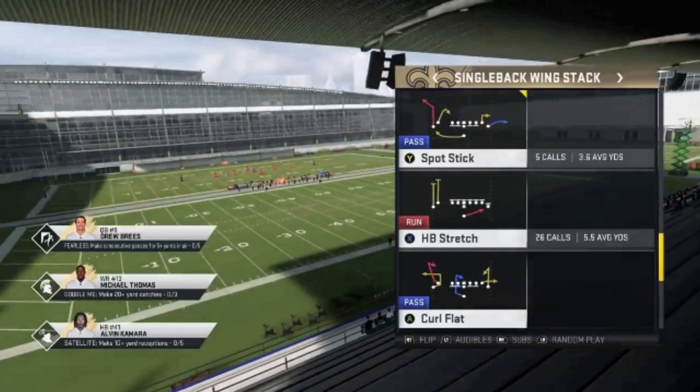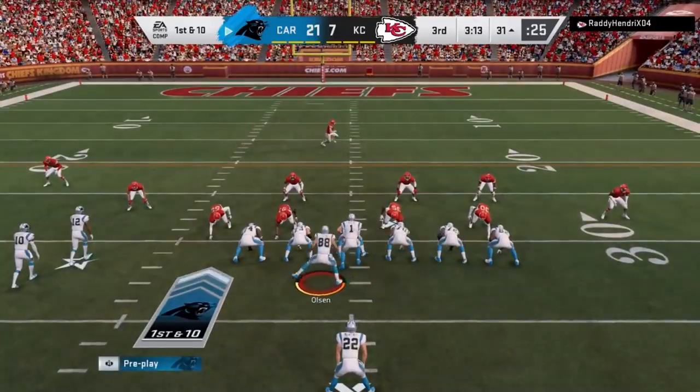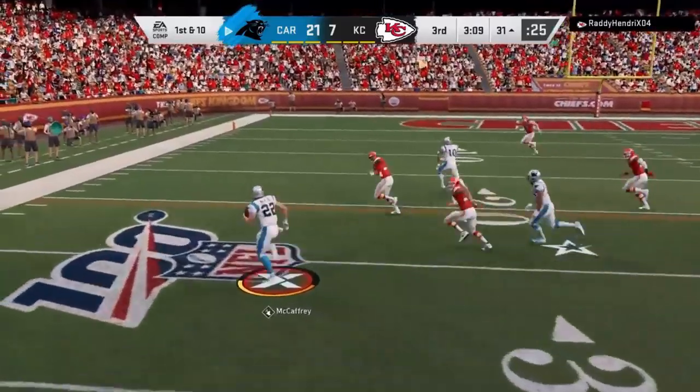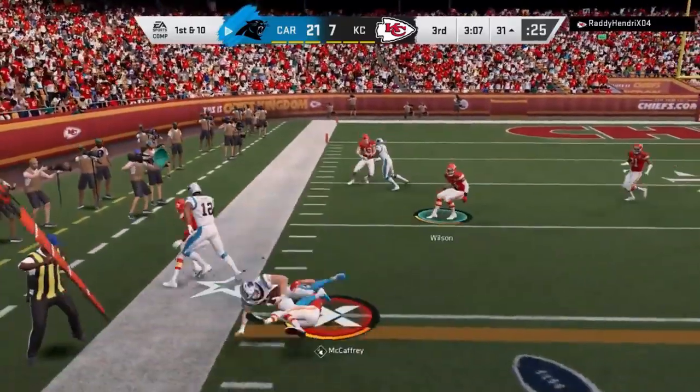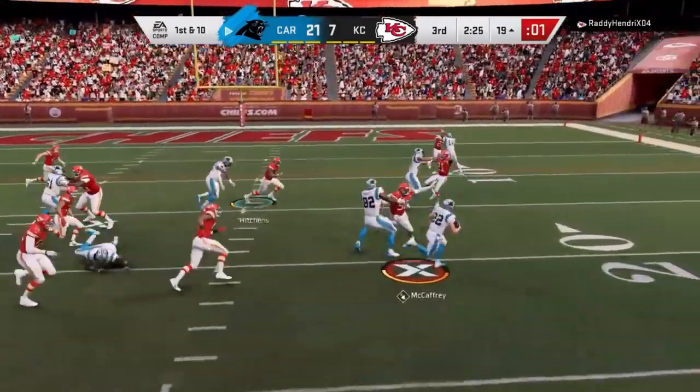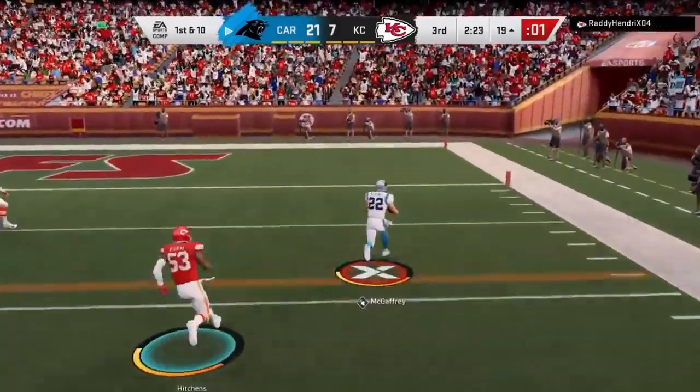The last play is another Halfback Stretch, this time out of the Saints Single Back Wing Stack — another very good play. Very similar concept: motioning across the tight end to create three wide receivers or three tight ends to one side gives you a huge advantage. You can also motion across the receiver to the two tight end side and give yourself an edge advantage as well.